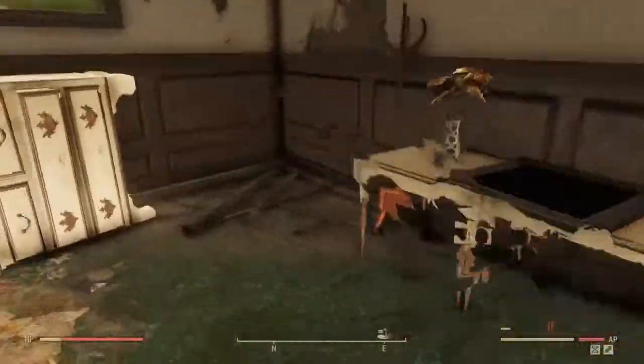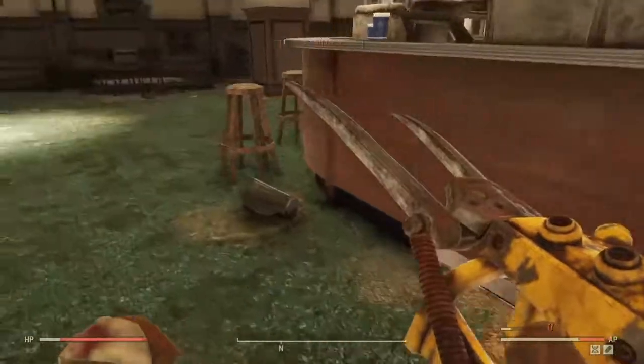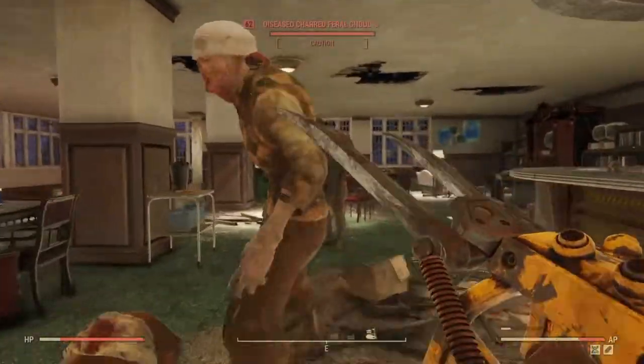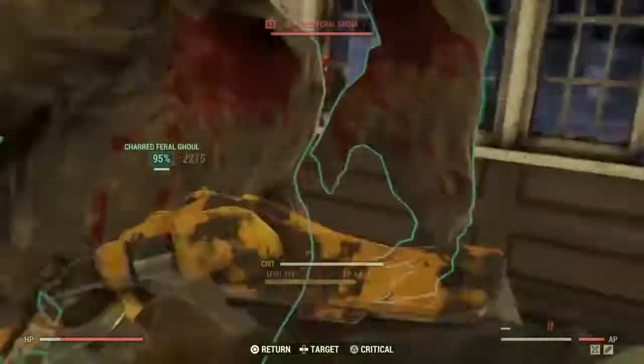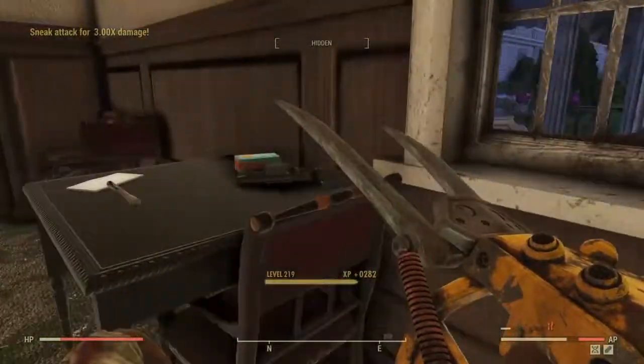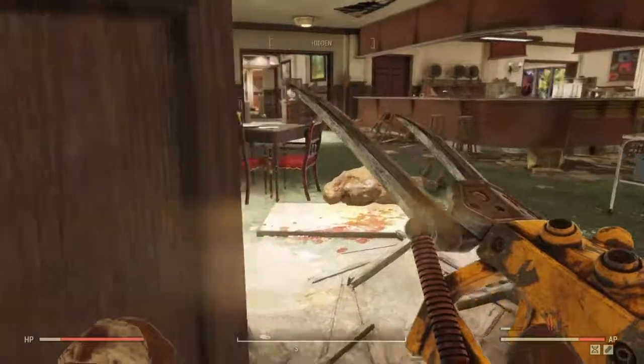Let's just run over here and kill these guys. Now we didn't get a full spawn, but you can obviously tell against ghouls this is very quick and easy, because they have like no armor resistance. We stand a very very high chance against them. Easy as that. I think that's everyone.